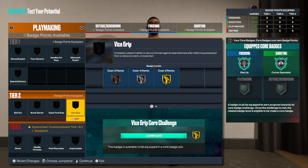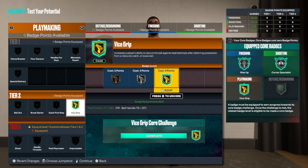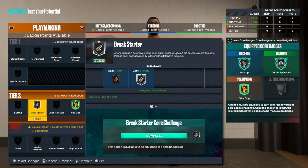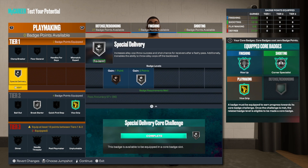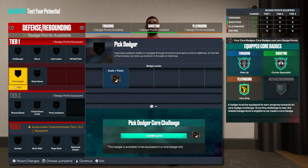For playmaking, it doesn't really matter as much. I'm going to core badge vice grip, put break starter on silver, and boost special delivery because the guards I play with in twos and threes — I can throw oops with them, so special delivery is worth having.